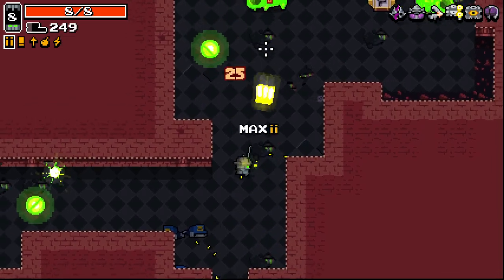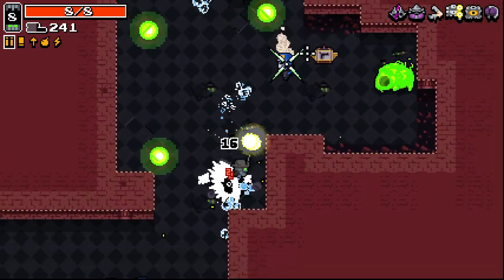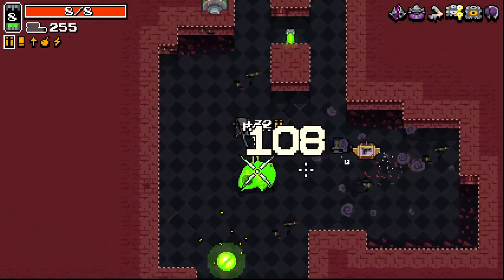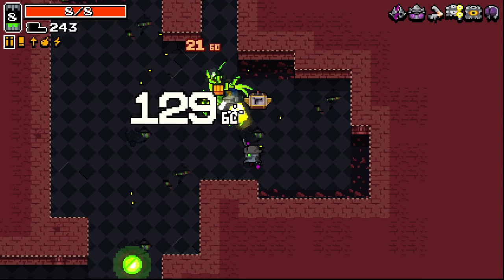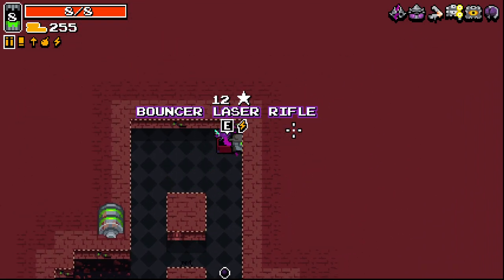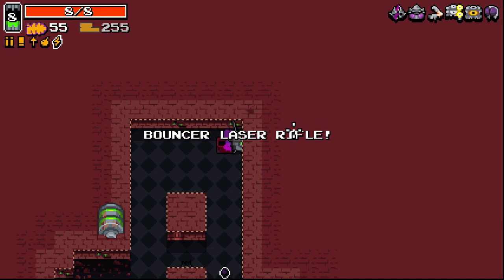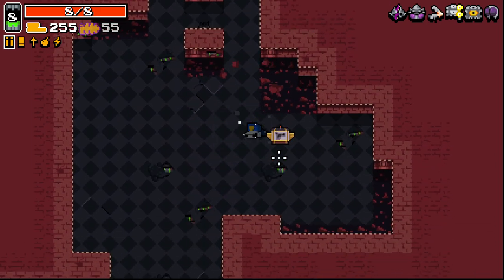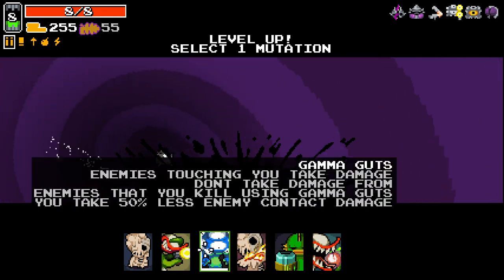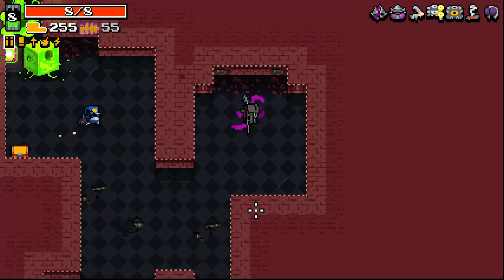I can start picking up new weapons now as well, which is going to be kind of nice. Because this weapon is doing okay, but I would very much like something that did a bit better. Bouncer laser rifle - it is cursed, but I'll take it anyways. We finally get one of the extra damage things but I think we're a little bit too late for that now. Let's just take boiling veins.